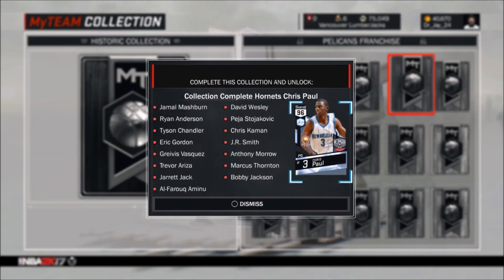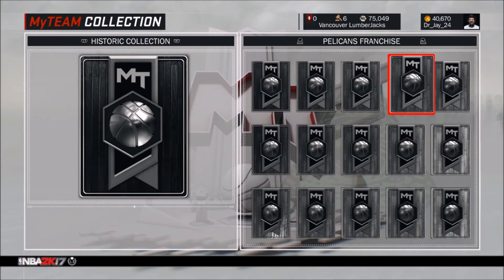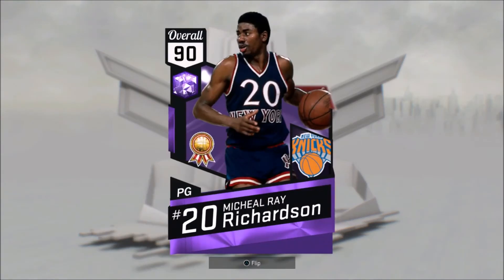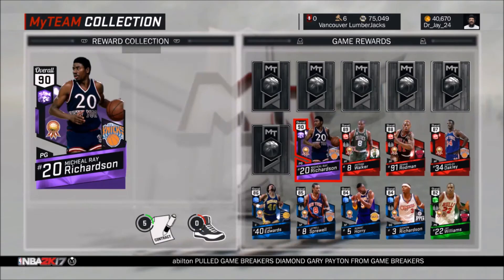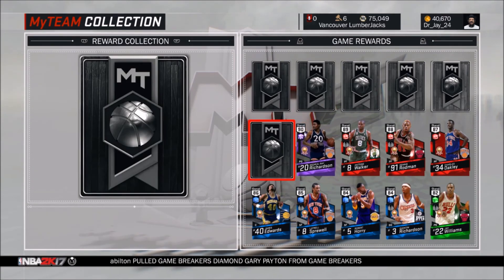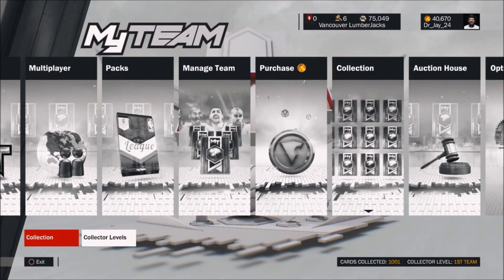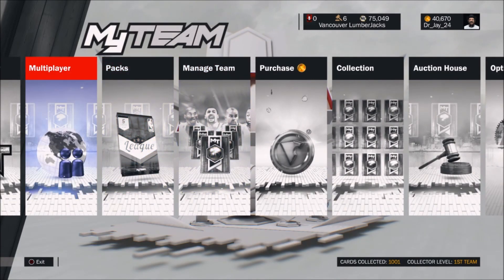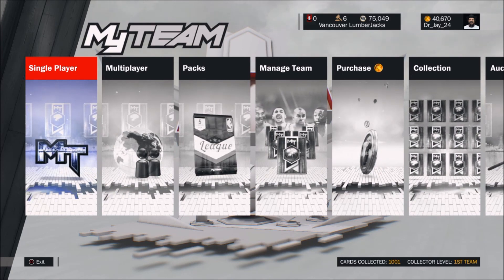It would be cool to do the Chris Paul collection but all the players are super expensive — actually it's the gold players that are the most expensive. I guess they were harder to pull, that's why they're a lot more expensive. I think I'm going to wrap this video up. Here's one more look at getting the Michael Ray Richardson card. If you guys have gotten this card, let me know how you like him — I'm not sure if I'm going to like him or not. He seems pretty good and decent. Let me know your thoughts and opinions below. Hope you guys enjoyed this video. Thanks for watching — there'll be more coming soon. Be sure to follow me on Twitter at DrJ24Gaming and subscribe to my YouTube channel for more NBA 2K17, Call of Duty, and GTA 5. Later, peeps.